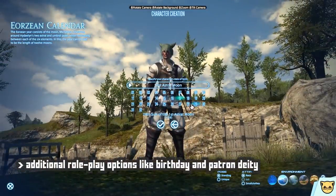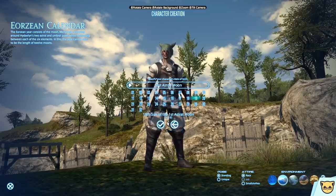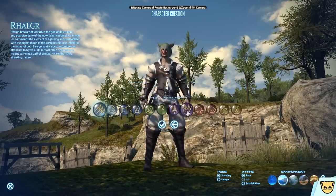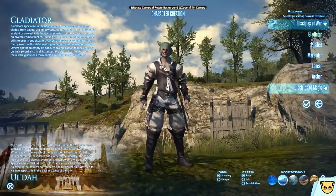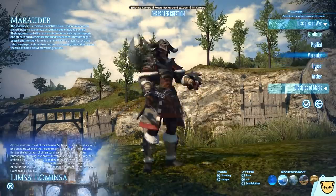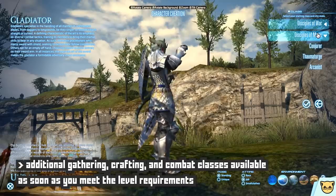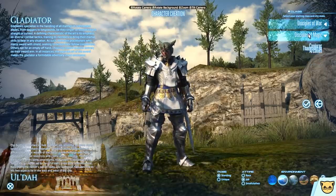From there, you can select an in-universe birthday for some extra flavor, and the game will give you a real-world equivalent down here, conveniently enough, and also a guardian deity that your character is a patron of, just for a little bit more minor lore and flavor stuff. And after all that, you can select your starting class, of which there are eight. There are additional classes, both combat and non-combat focused, once you start to get further in the game, but for now you start with these.